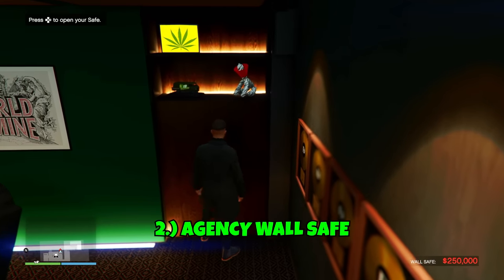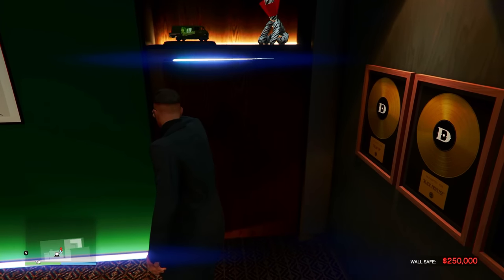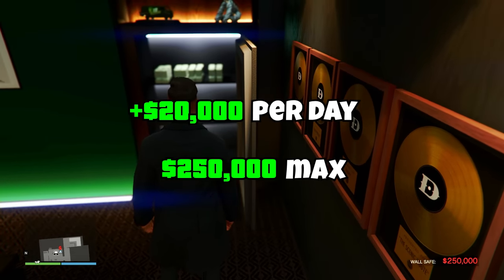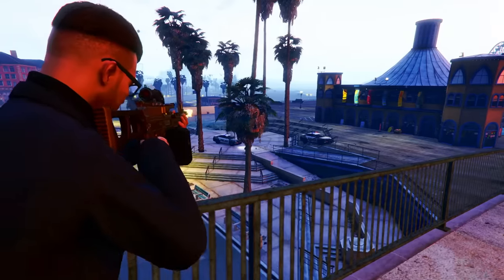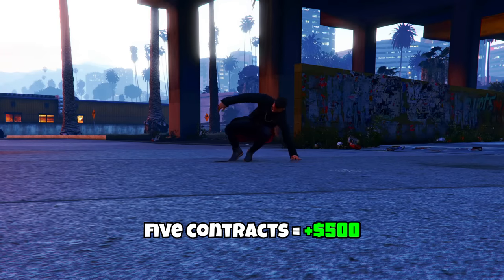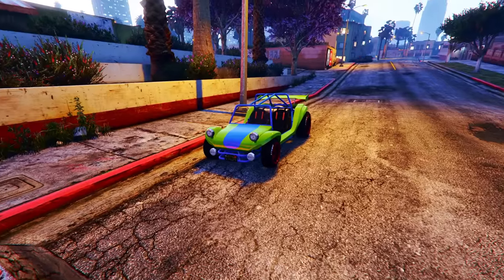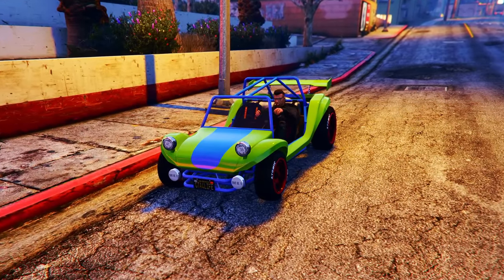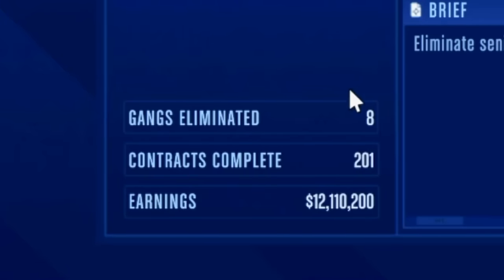Now let's talk about the wall safe in your office. This is a great way to make passive income in GTA Online, especially while you're out grinding other money methods. From this safe you can make up to $20,000 every in-game day, and it maxes out at $250,000. An in-game day is roughly 48 minutes in real life, so this adds up quickly if you grind a lot. For every 5 security contracts you complete, $500 is added to the amount your safe makes per in-game day. To make the maximum $20,000 per in-game day you'll need to complete 201 security contracts — that's a lot, but once done, that safe continuously fills with $250,000 for doing absolutely nothing.